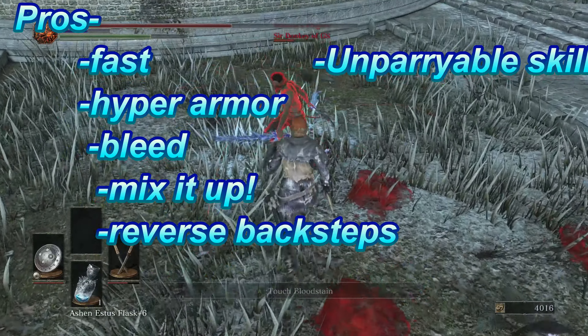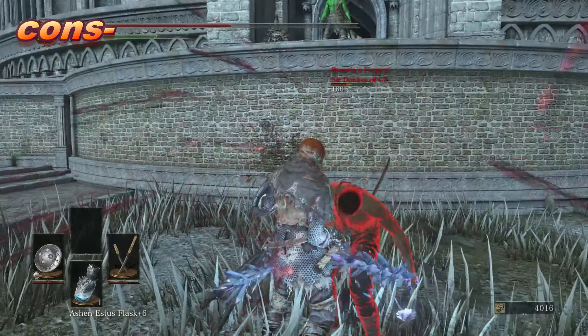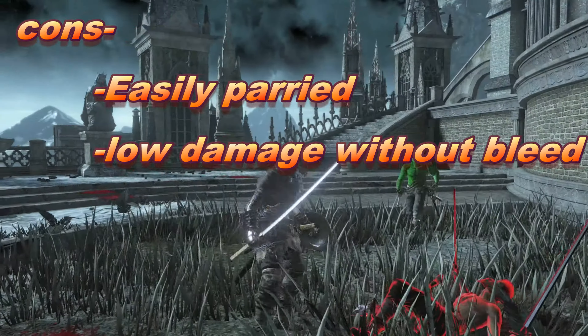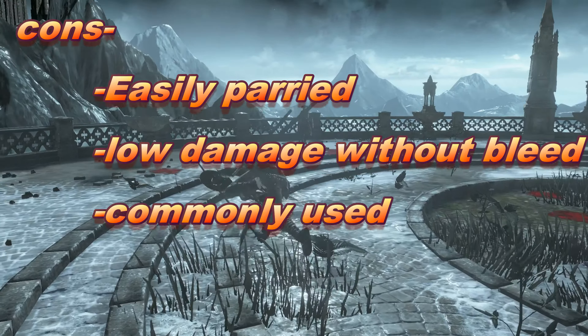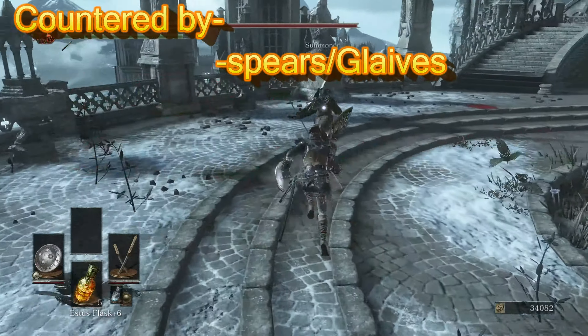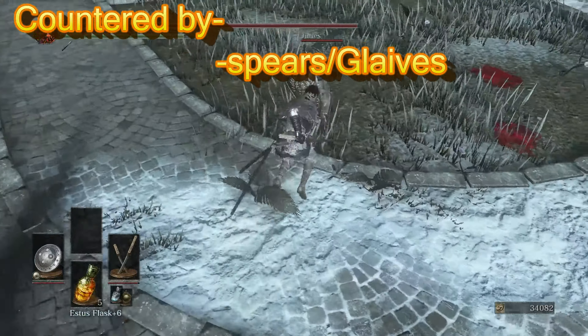That kind of takes away from one of the cons, which is that it's easily parried. The other cons are that it has low DPS without using bleed, it's commonly used so people know the moveset, and it's countered by glaives and spears because they can outrange it and are decently fast.